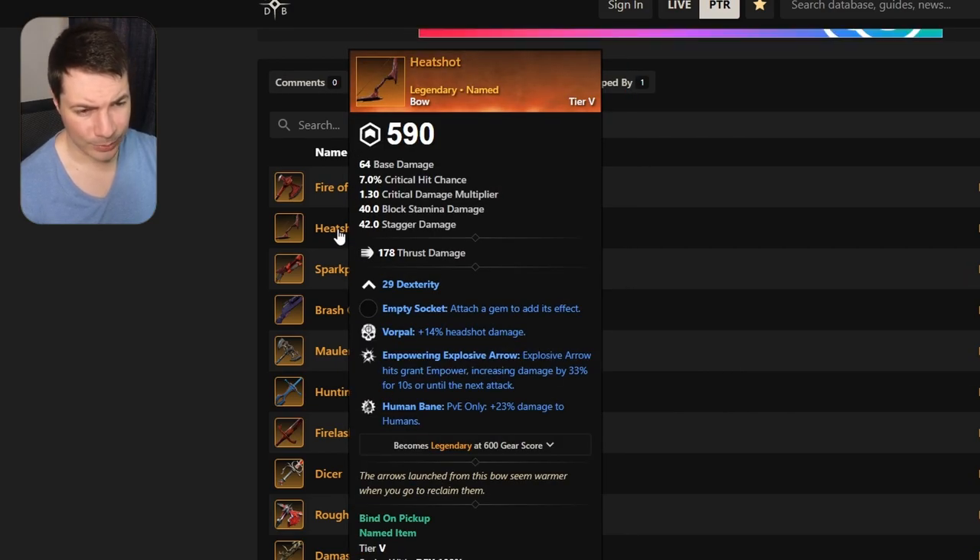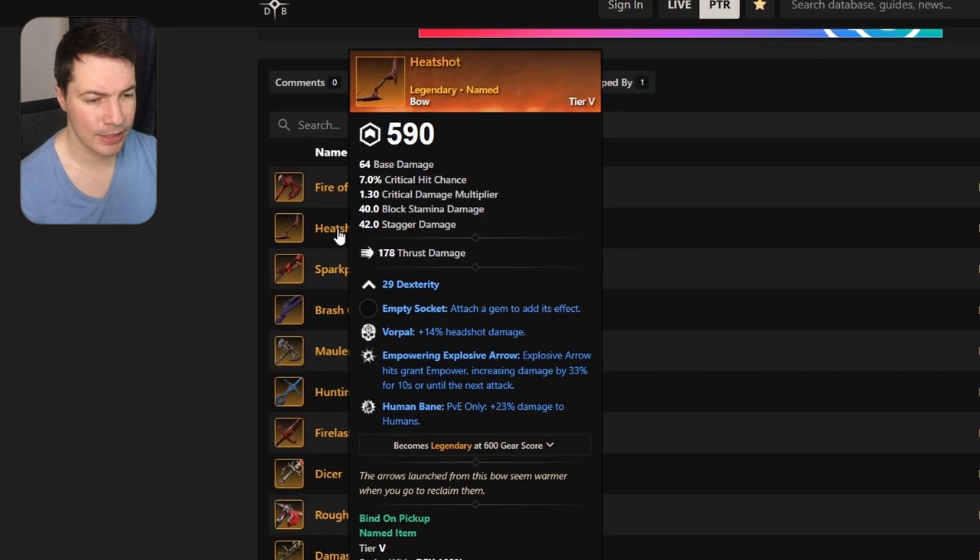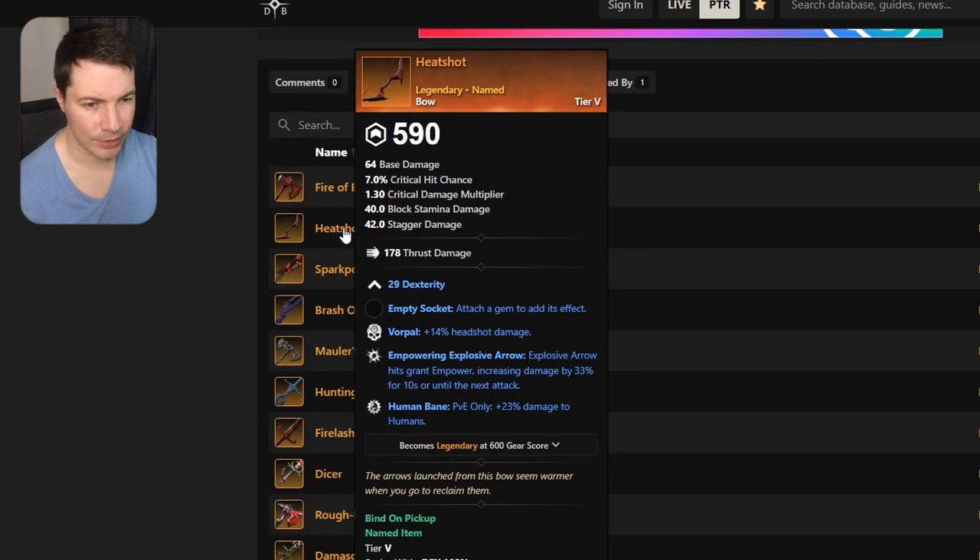Next up is Headshot, which is a bow. This bow has vorpal, empowering explosive arrow, and human bane. Not a lot of weapons have human bane yet, but of course it's a new dungeon, so it's definitely a good starter bow if you want to do some damage in the new dungeon.